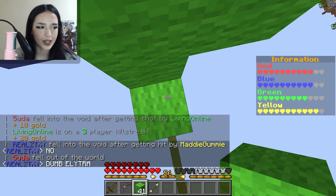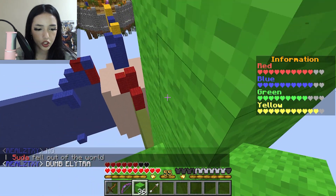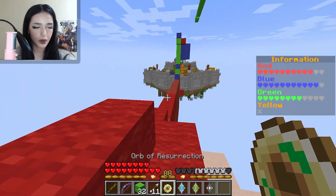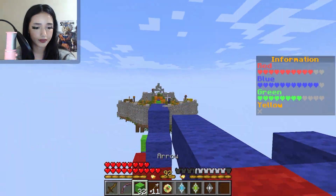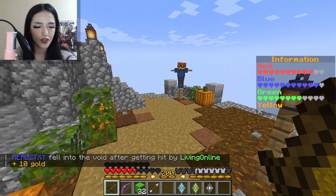Why does everyone keep dying? What is going on? That clutch. He's about to get knocked off. I have an orb of resurrection, so I should come back to life if I die. Oh, it worked — the orb of resurrection worked!